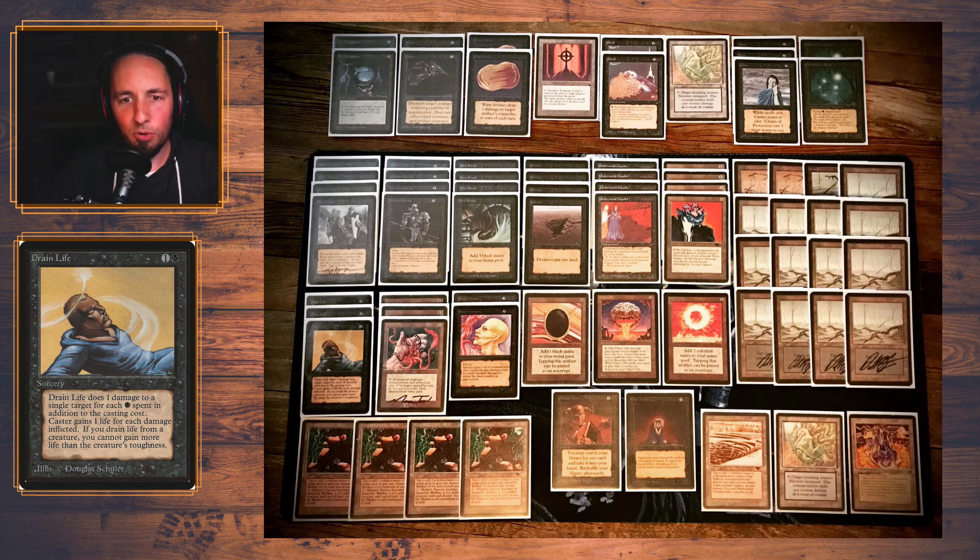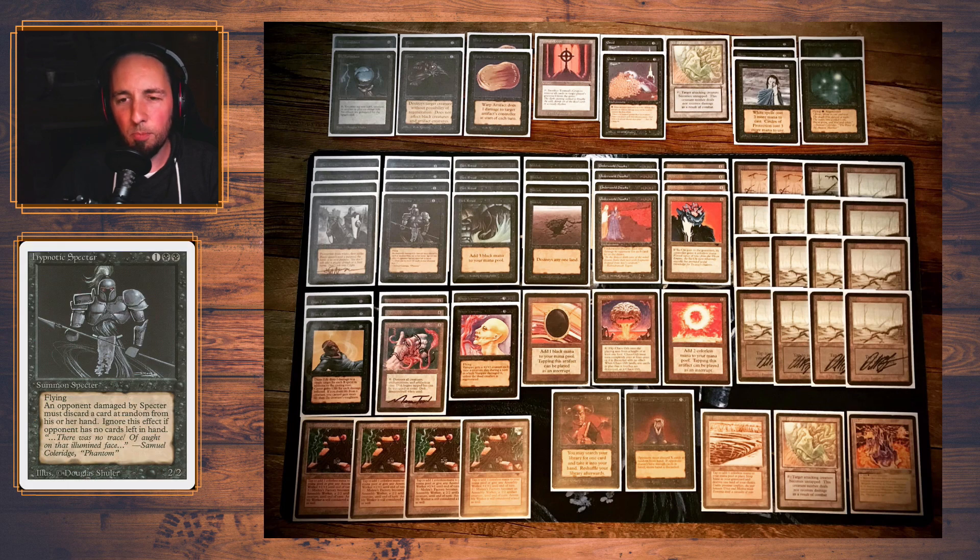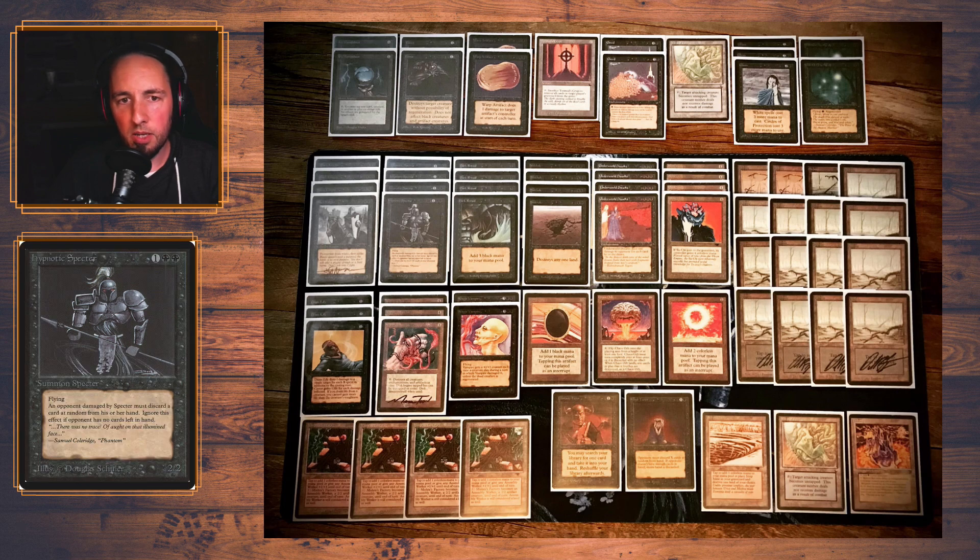This deck is awesome. If you're new to the format and want a budget-friendly deck, you can of course skip the beta cards — for example, a revised Hypnotic Spectre is about 1 euro and a beta one is 300 euros. So this deck can be built cheaper, but it really shows his love for the format and all the old cards. Fantastic.